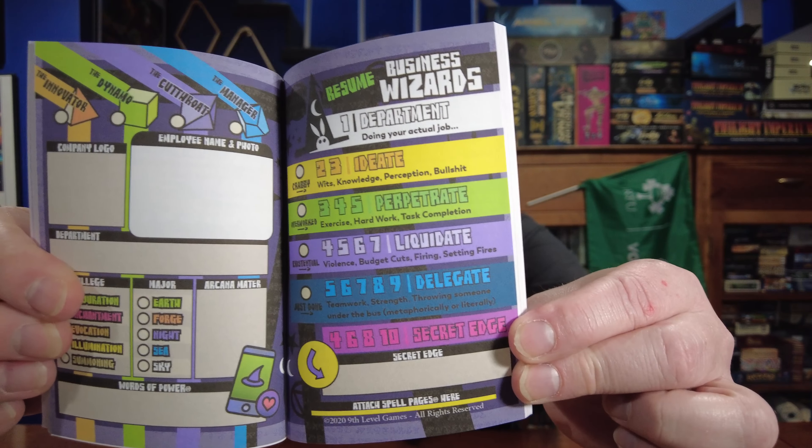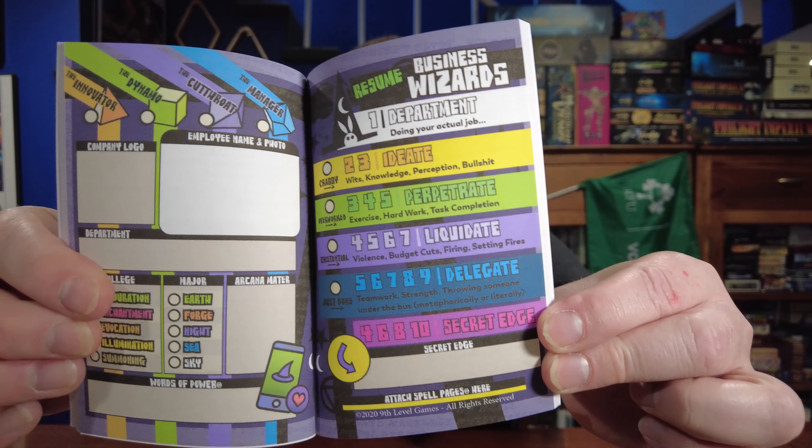They use their Polymorph game system. If you haven't seen any other reviews of Ninth Level Games' RPGs, the Polymorph system is a very rules-light system where each player chooses a role as their class, and that allows you to know exactly what die you're going to roll for all tasks.